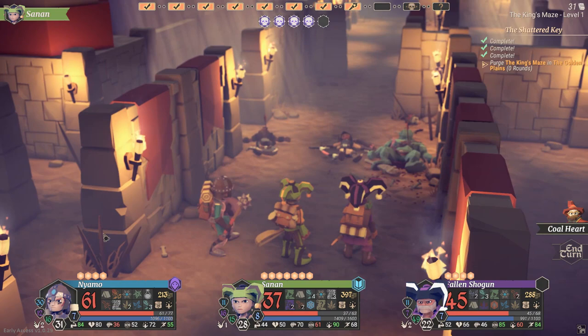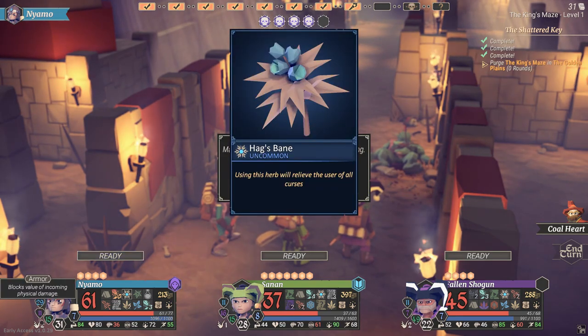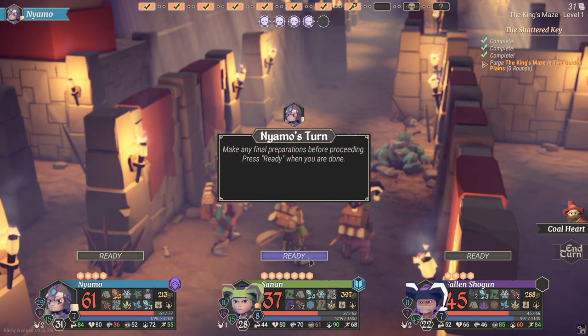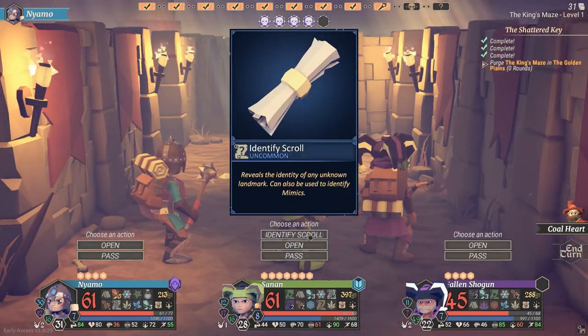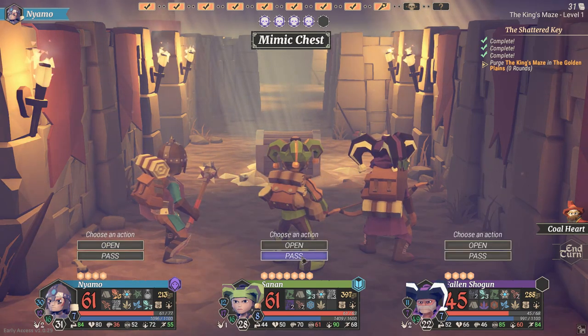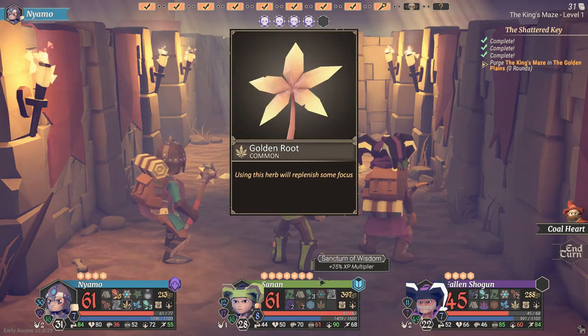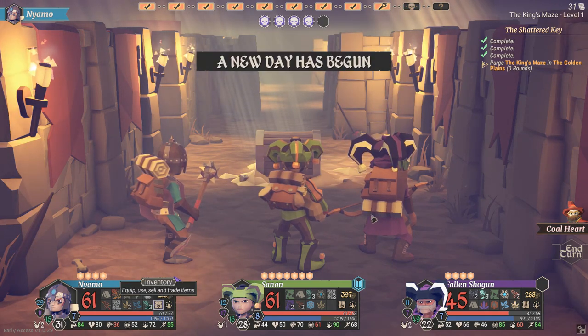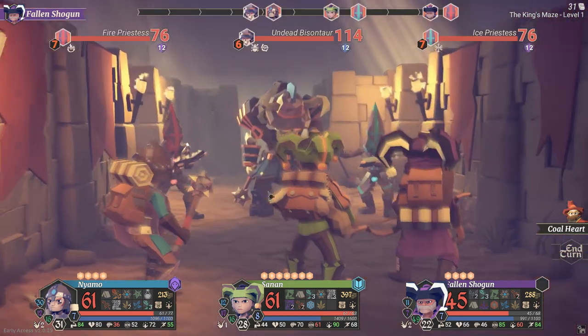Your armor goes down at the end of combat — I've noticed that your armor goes down by one at the end of combat. Not entirely sure why. I'm going to pop to make sure that keeps going up. Okay, identify scroll — it's a mimic chest. I thought we did really well with mimics last time. We're just before the boss in a really good position, so we're just gonna pass. I'm happy with that.